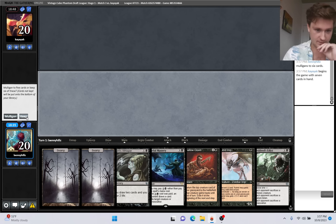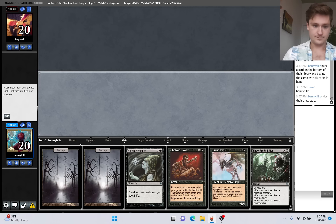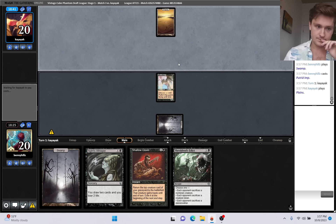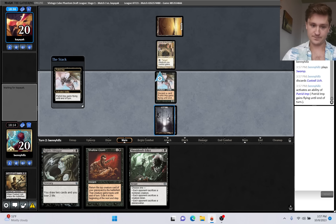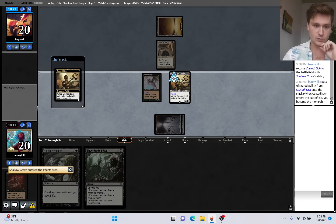I think this is solid - we'll keep, put back Baleful Mastery. There's an argument to holding this, but I think I'm going to play in case we draw something big so we can Shallow Grave immediately. Mother of Runes, that's fine. That's actually pretty good - let's bring back Custodian Lich. Yeah, I like this plan - becoming the Monarch on turn two, hit them for five, take out their Mother of Runes.